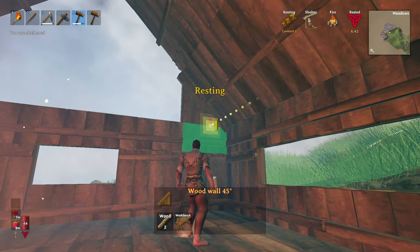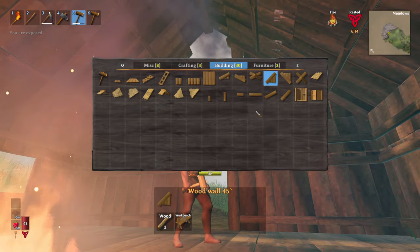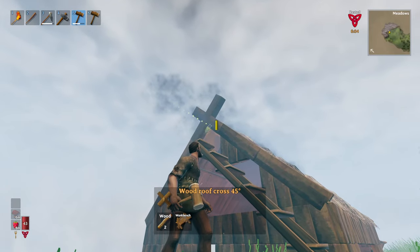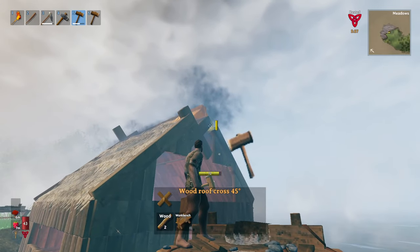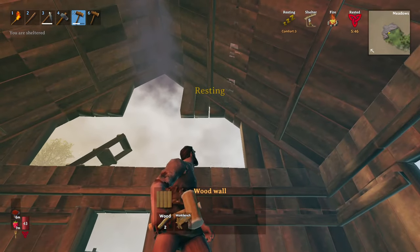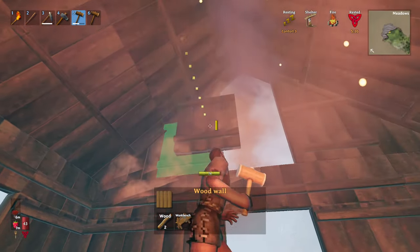We're going to put these 45-degree wall pieces in here and attach them all the way around. Once those are in place, we can put in the cross piece at the top, which will connect and strengthen up the roof. Then we'll finish off the upper walls because we don't want it wide open. Fill this in with regular walls on both sides — but definitely leave a window up there because you want the smoke to billow out.